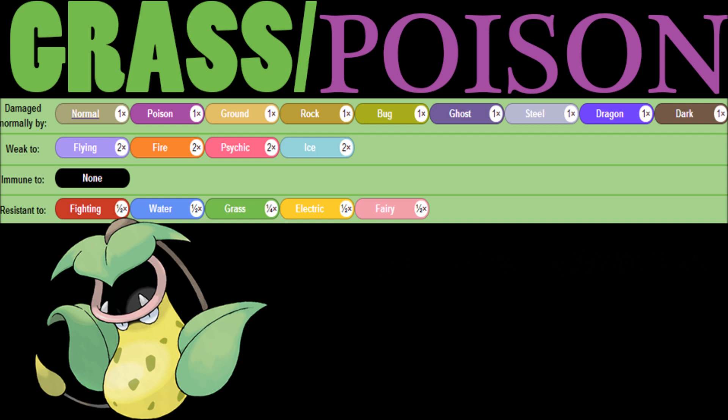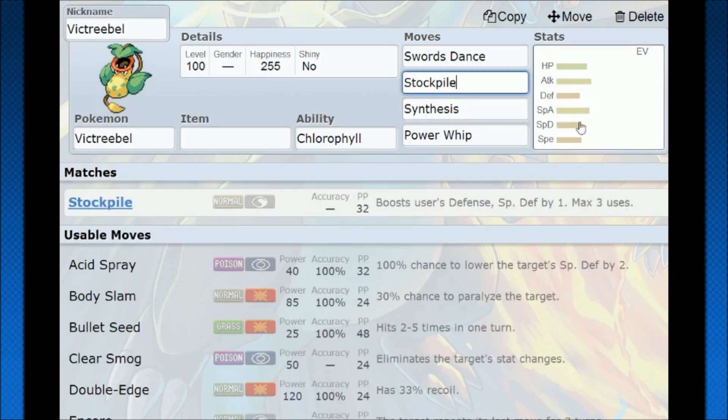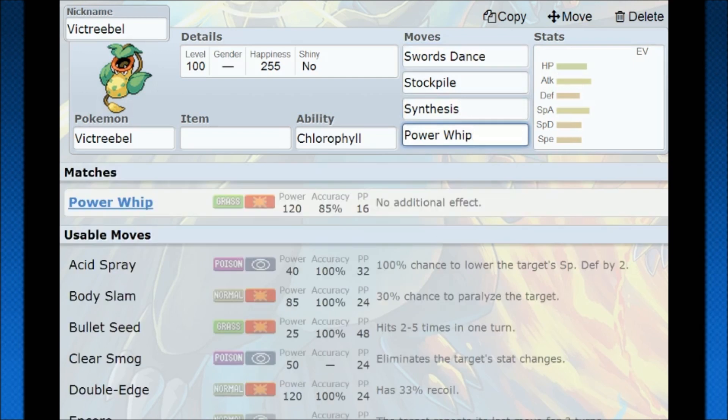Now when we hop into Pokemon Showdown, there are lots and lots of ways to run Victreebel, which is incredibly surprising. It is the first Pokemon to have Stockpile that we're reviewing right now, and this is my favorite move. Everyone who has been a fan of my channel for a while knows how highly I value Stockpile — it boosts the user's defense and special defense by one, which means you're going to become a well-rounded tank with this setup very fast. On top of that, you have Synthesis for health sustain.